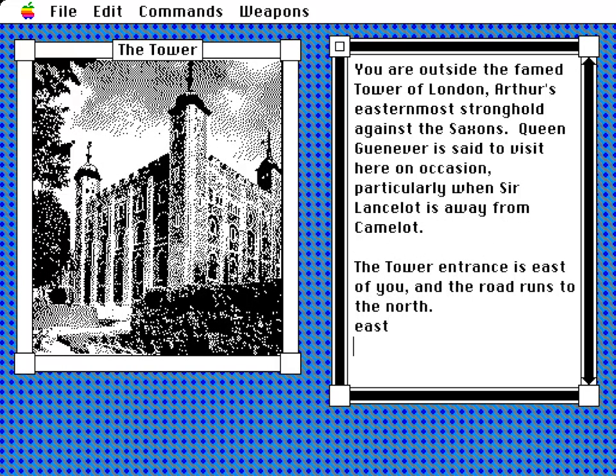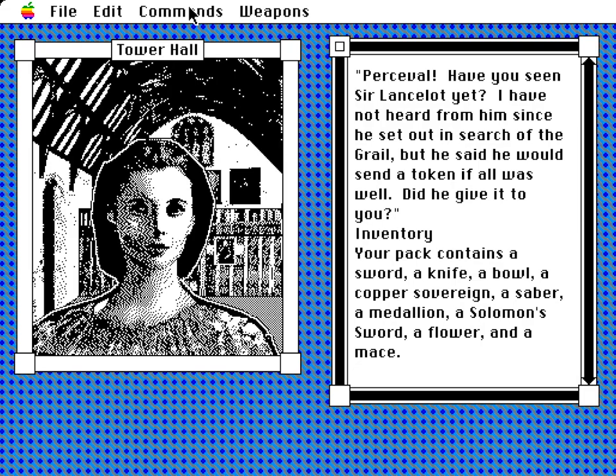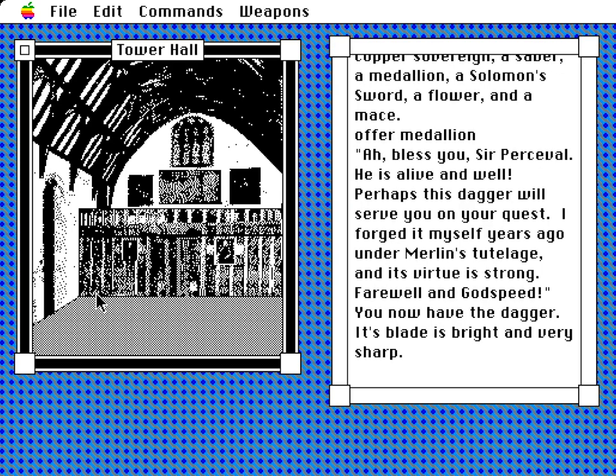Elsewhere in London is the Tower of London, where one can find Queen Guinevere. Despite being married to Arthur, she seems awfully concerned for Lancelot — he said he would send a token if all's well. Here's where the medallion lifted from Sir Lancelot came into play. I passed it on to save her from grief and got a dagger in return, which she apparently forged herself. Now here's where I made a major mistake, which resulted in having to go back to a fairly old save to undo it.